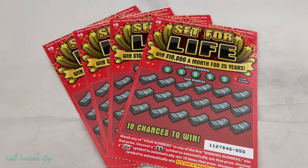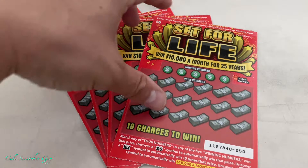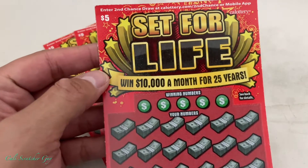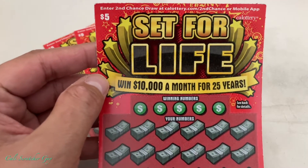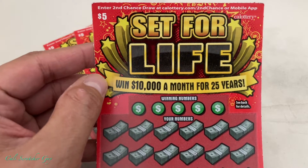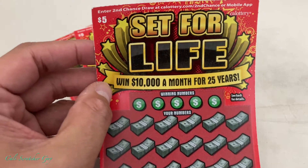Hello everyone, it's California Scratcher Guy! How's everyone doing today? Hoping everybody is having a great day. Today I went to the gas station and picked up a couple of these five dollar California Lottery scratchers. They're all called 'Set for Life.' We haven't played one of these for a pretty long time, so I decided to pick up a few and give them a try today. Hopefully we'll get lucky!